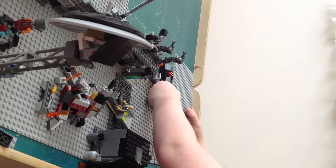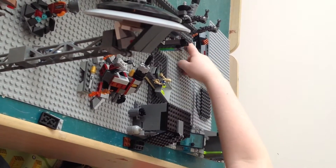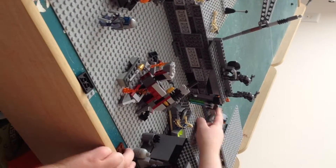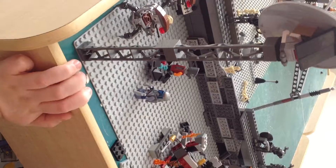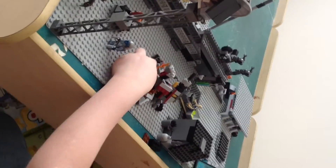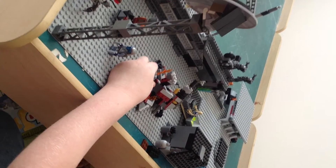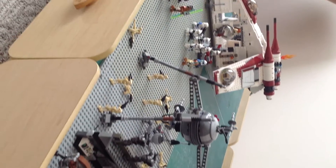So you got a landing pad right here. You got a little barricade, a little thing right there where they go. And you have a little missile storage for it — and then that's all.